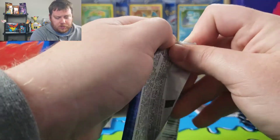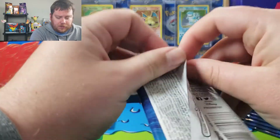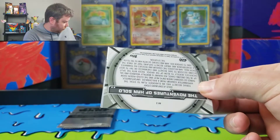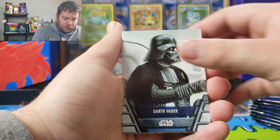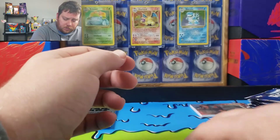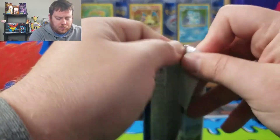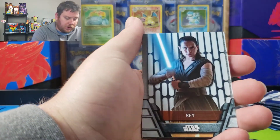There are orange parallels. I think pulling any of those lower number parallels, or even getting an auto, is really difficult out of these. This is all from across the Star Wars universe — I think it looks like you'll get one green per box, most likely. As you can see, we got Clone Wars.